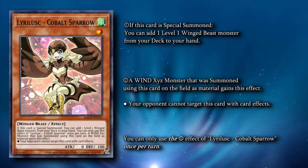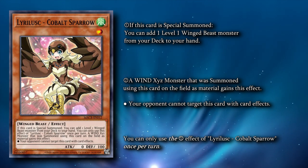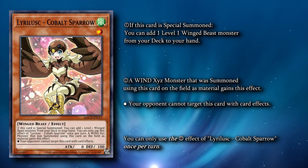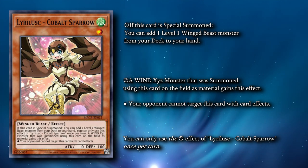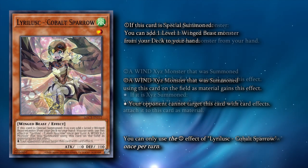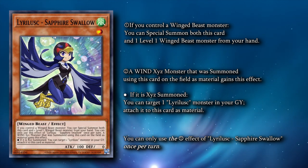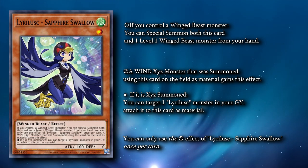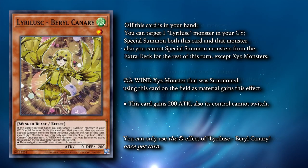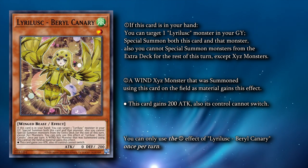Leerlisk Cobalt Sparrow has no way to special summon itself, but if it is special summoned by something like Turquoise Warbler's effect, you can add a level 1 Winged Beast from your deck to your hand. Ideally, you want to open this with Turquoise Warbler. Cobalt Sparrow has another effect similar to the Zoodiac monsters, where if a Wind XYZ monster uses Cobalt Sparrow as XYZ material, that card cannot be targeted by card effects.